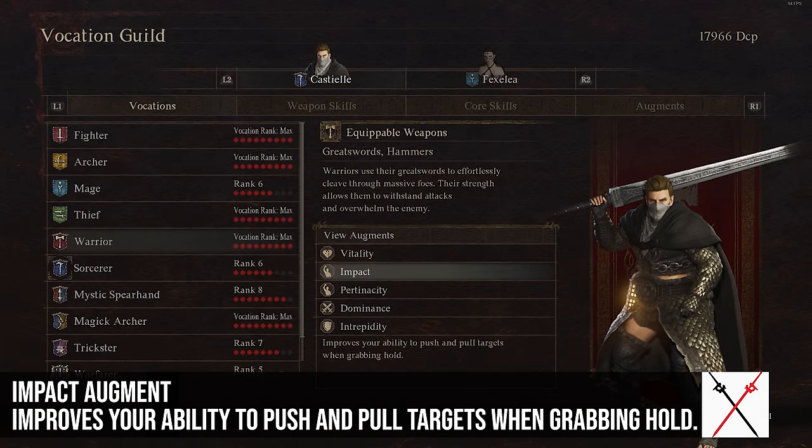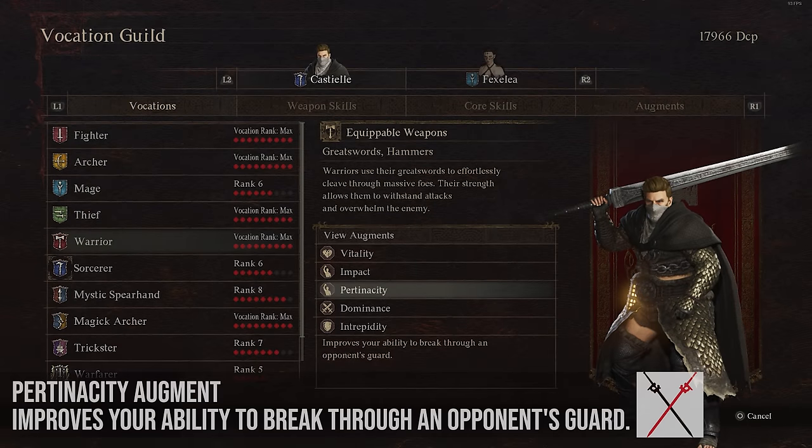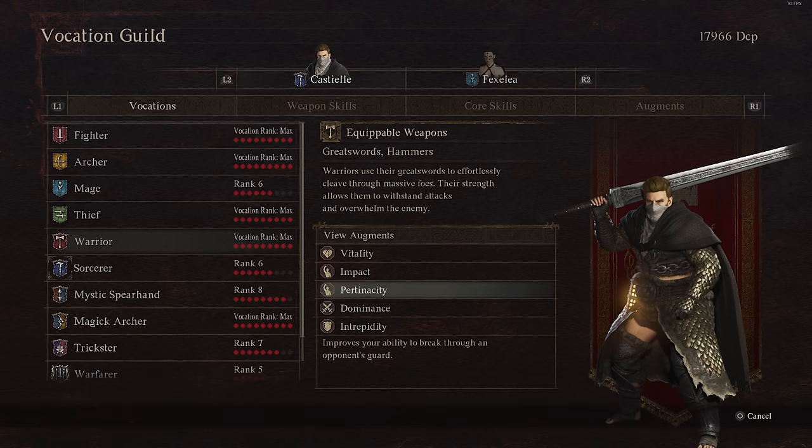Impact improves your ability to push and pull targets when grabbing them by about 100%, but I don't think it's that useful. Pertinacity improves your ability to break through an opponent's guard — I'm assuming when an enemy is blocking with a shield. The exact value is unknown, and very few enemies are blocking much of the time, so this could be one that's just not very useful, or maybe it's a sleeper pick for something late in the endgame.